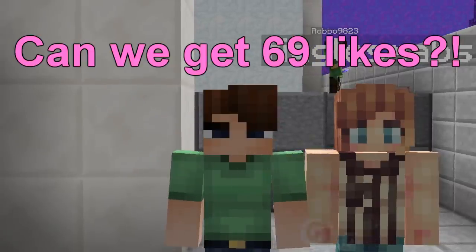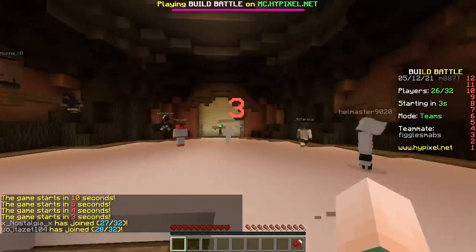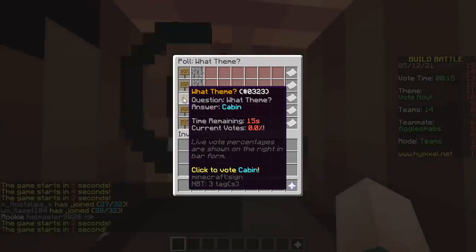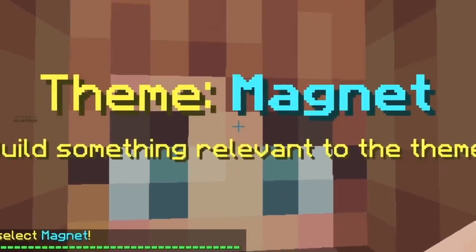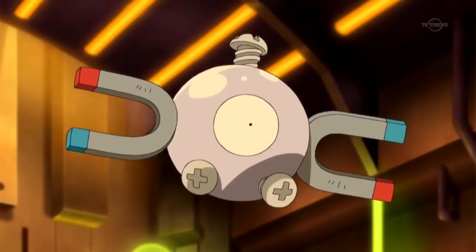Hey, what's up? Hello! Today we're gonna do only carpet — sweep it under the rug. First round, baby! The theme is: carpet, bread, magnet, cabin, baking, computer, magnet. We will make a pixel art of Magnemite.